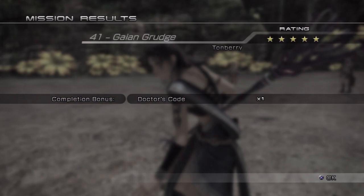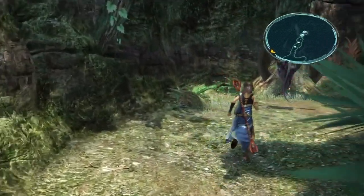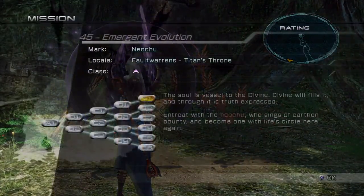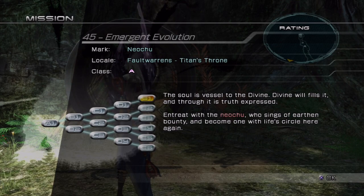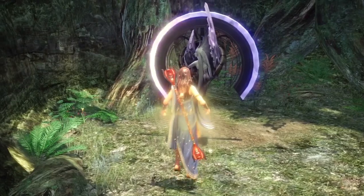You can pick your jaw up off the floor after how easy I made that mission look. For defeating them, we get the third and final Doctor's Code in the game. You can max that out and dismantle it for an elixir if you really want to, but now we get access to the final mission along this path — the Naochu! This is the only mission we can take from this path, since we're on the outer edge there.